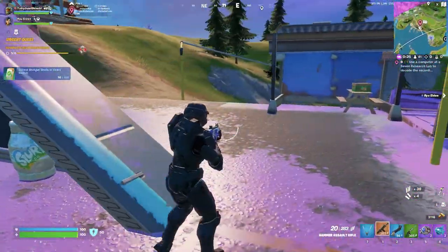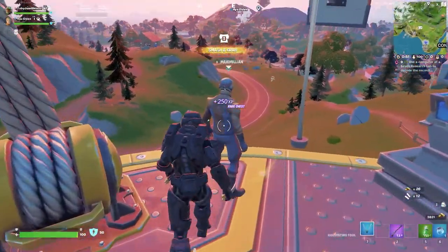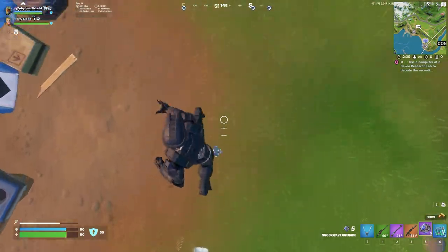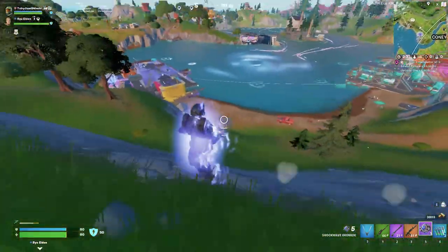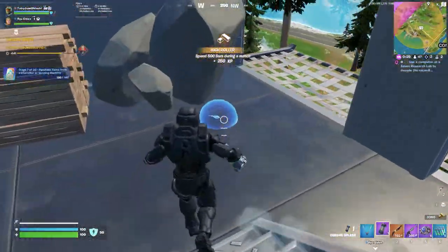Now let's go over to this blimp. It's full of loot, chests, and shield cakes, but there's also a merchant here who sells shockwave grenades — the best mobility item in the game and always difficult to find. He also sells chrome splashes. You can buy one and then duplicate it on the rocks downstairs by shooting them.